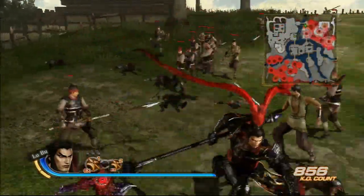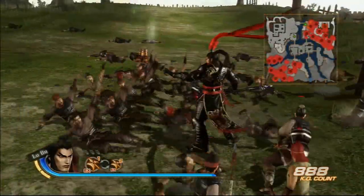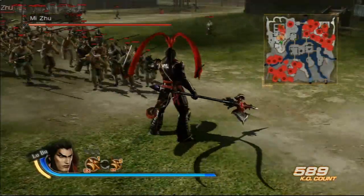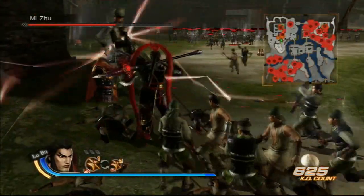LuBoo's dashing attack is just him running up and swinging his halberd — nothing too special. LuBoo's EX special is executed after C3: LuBoo runs forward, grabs the first enemy, and slams them into the ground. This move is also unblockable.